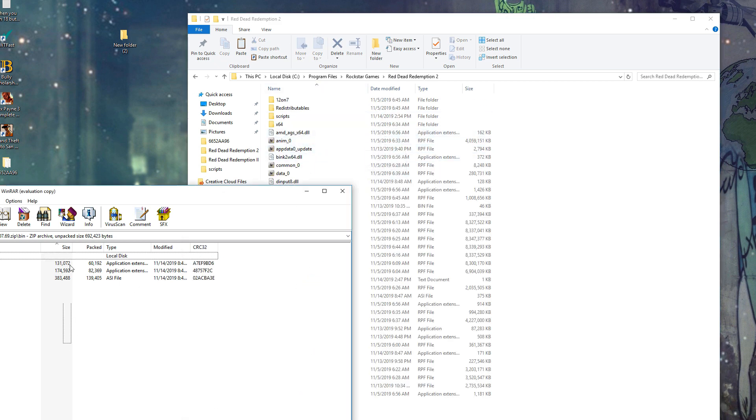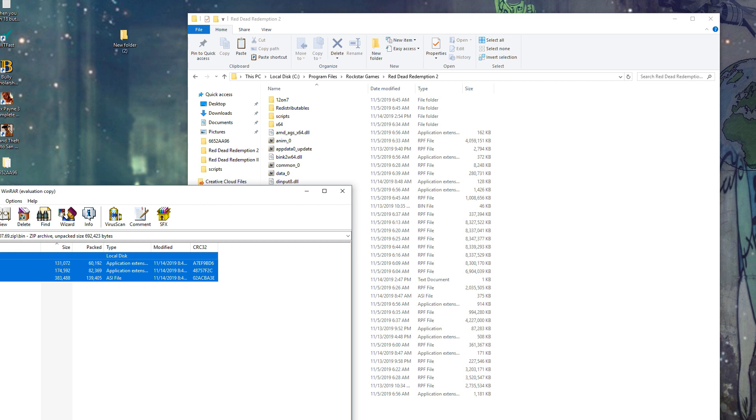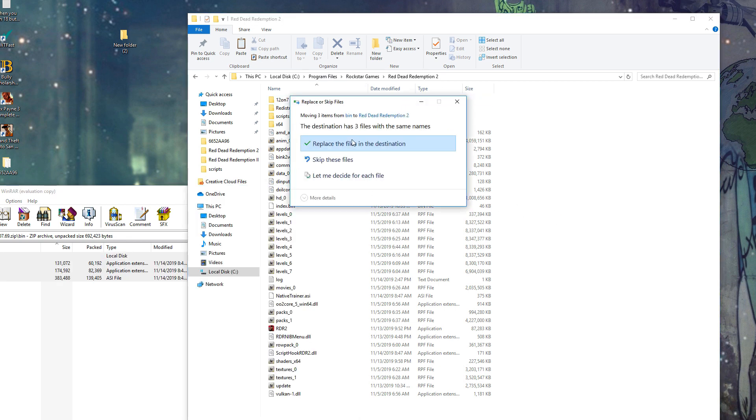Select all of them because it does come with the trainer, and honestly this is one of the best trainers for Red Dead 2. Just select all the files, drag them into the directory — I already have them, so I'm just going to click replace.